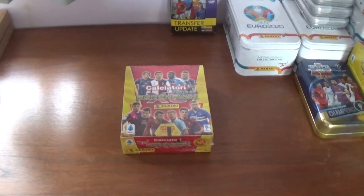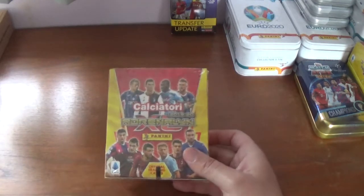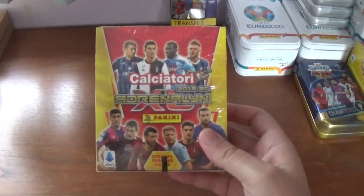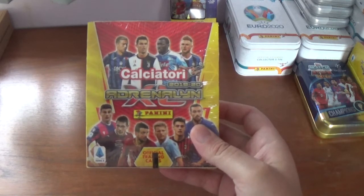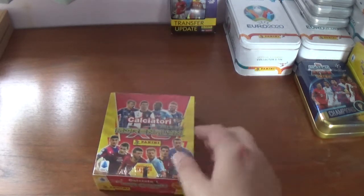Hello again everyone, welcome back to All Things Football and welcome to another video. This is my third box break for this collection — the Calcutari 2019-20 Panini Adrenaline XL official trading card collection for the Italian Serie A of course.